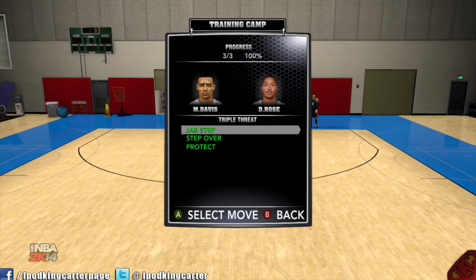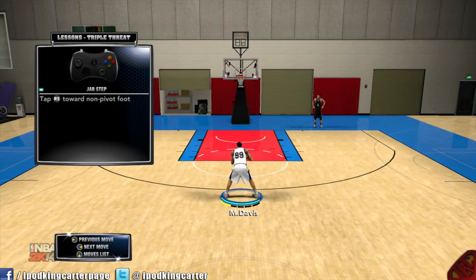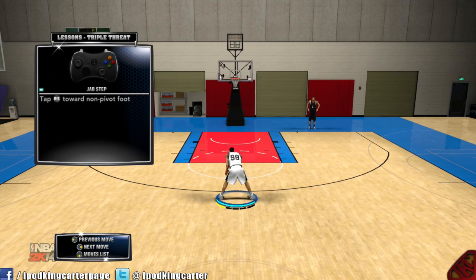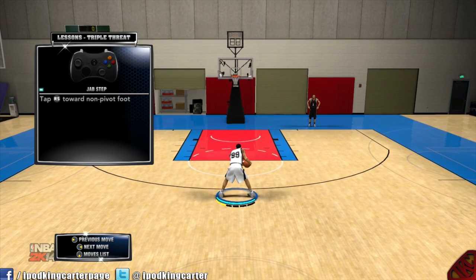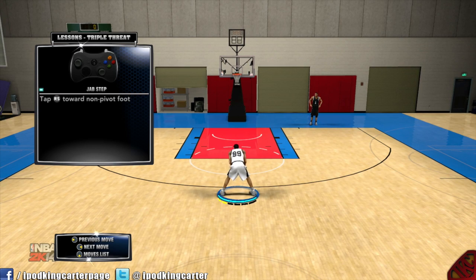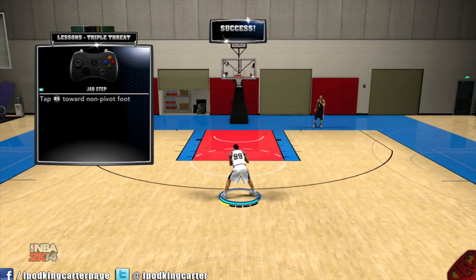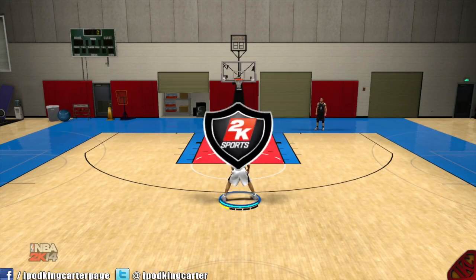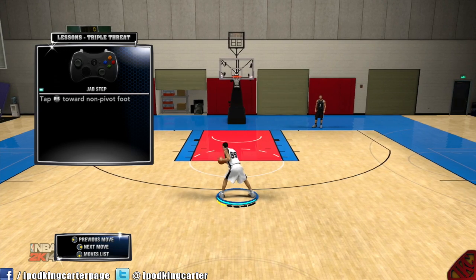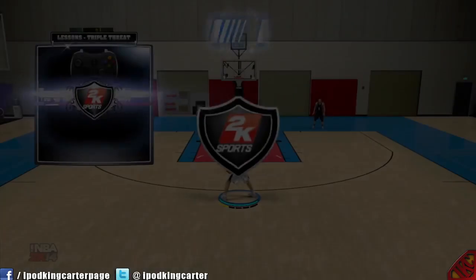This is going to be a fairly easy video — just teaching you how to jab step, step over, and protect the ball. All you have to do is tap the right stick toward your non-pivot foot. If you don't know what your non-pivot foot is, think of it like this: if you're right-handed it's going to be your right foot, if you're left-handed it's going to be your left foot. Tap it and it automatically does the jab step. Look up in the top left corner at my HUD — just look at where my analog goes. Non-pivot foot. That's it.